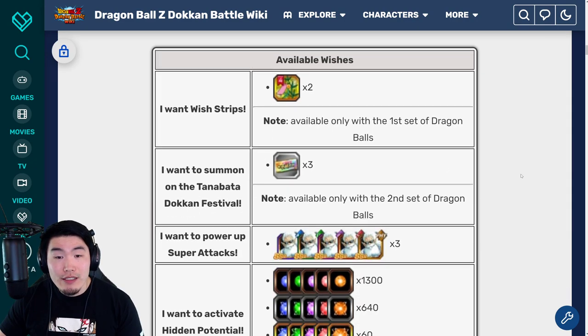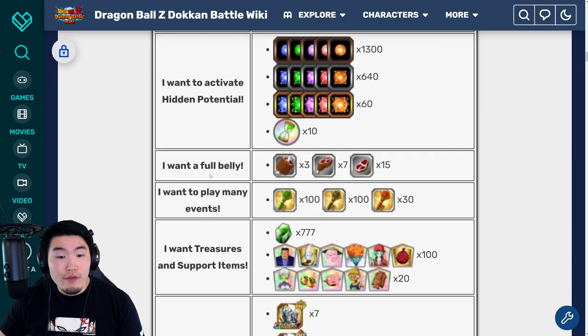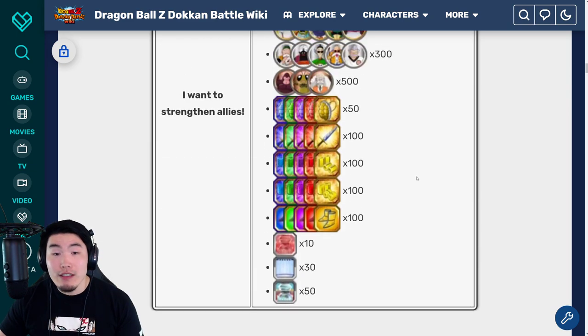And in terms of the wishes, there are 8 wishes available. But one wish is only available with the second set of balls, and one wish is only available with the first set of balls, so something to keep in mind.